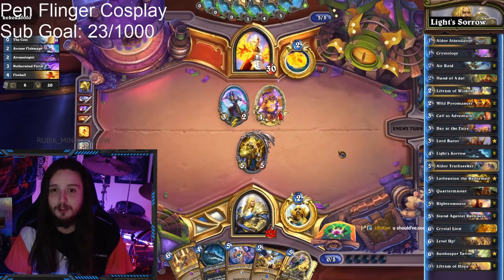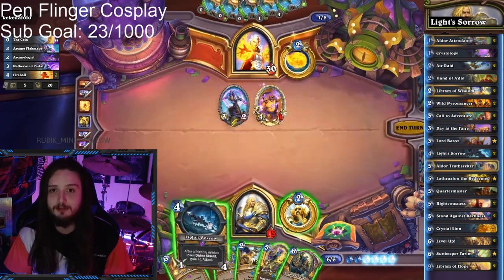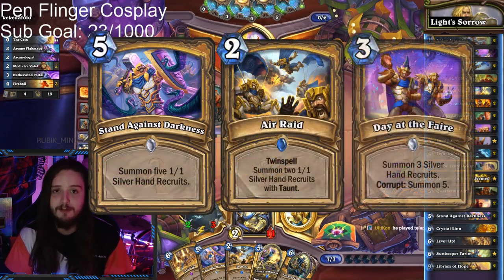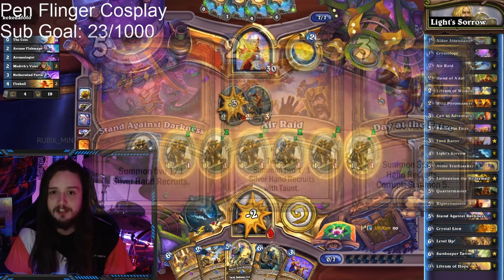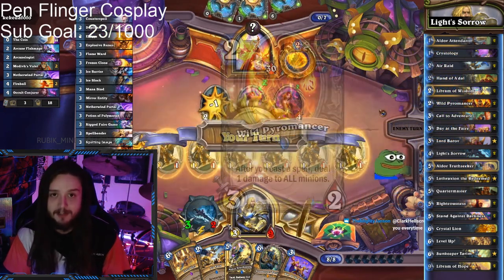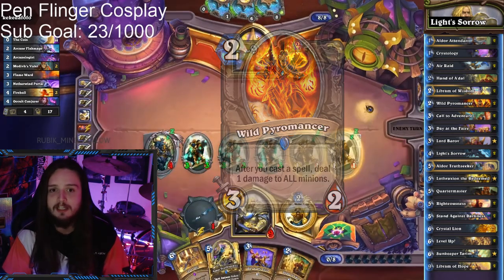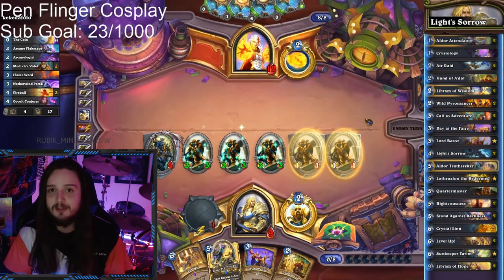The rest of this deck is filled with various ways to throw down recruits, such as Stand Against Darkness, Air Raid, and Day at the Dark Moon Faire. The whole point of this deck is just to throw out as many as possible, and if you're lucky enough to have Pyromancer in hand while you're doing these combos, you can immediately get rid of the Divine Shield to provide insane amounts of burst.